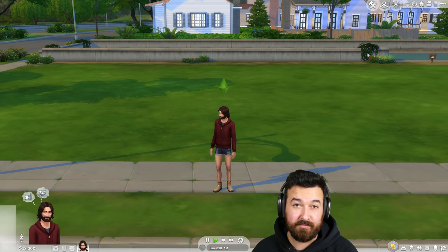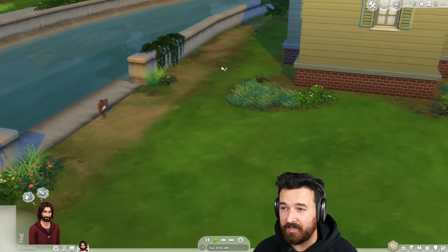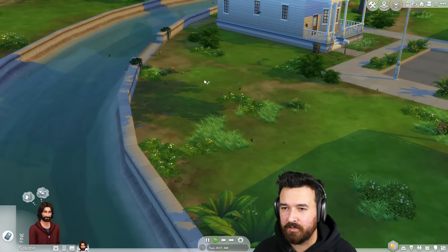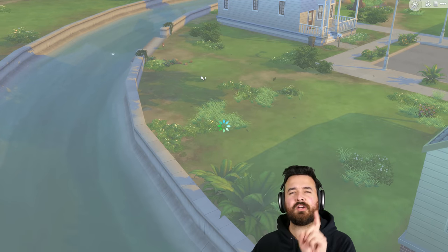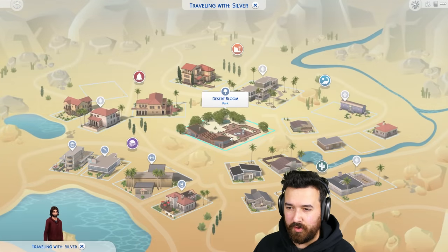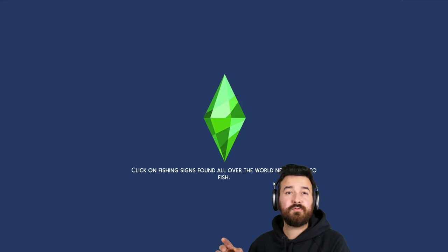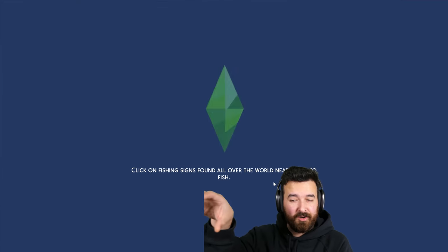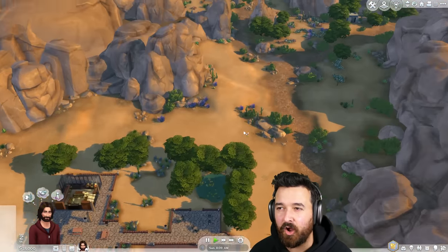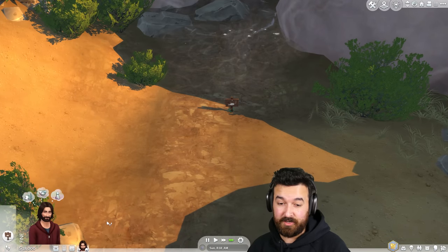The first thing we're going to do is ignore the MC Command Center warning — don't worry about that. We're going to start off by collecting stuff around the world. I originally started with fishing, and actually we will start with fishing because there is one place I didn't know about then: here in Desert Bloom Park in Oasis Springs, if you fish in the very back pond you can occasionally fish up a violin — I don't know if this is the only place you can do it but you can definitely do it here.